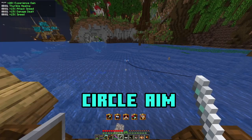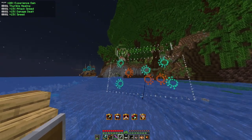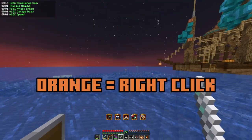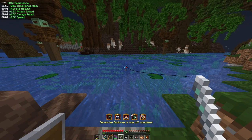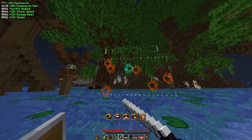The next event — Circle Aim — requires you to click on every available circle before the timer runs out, following the same color rules: right click for orange, left click for teal, and left or right click for yellow circles. The circles will either appear all at once or one at a time, similar to a certain other game.